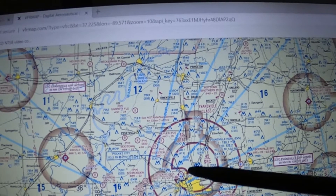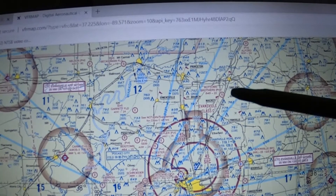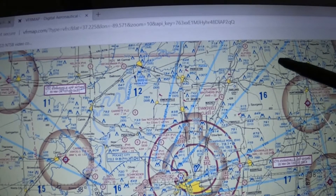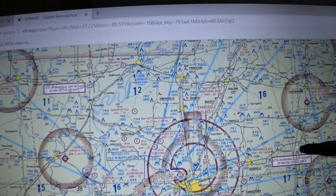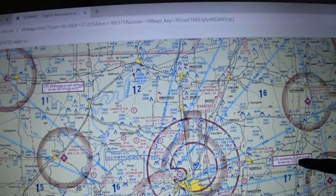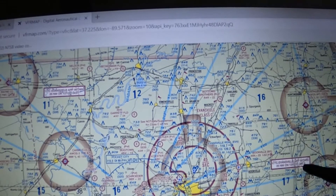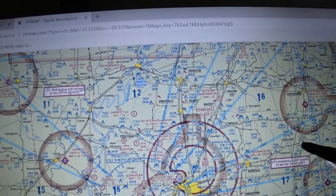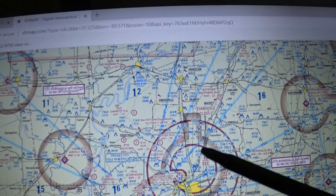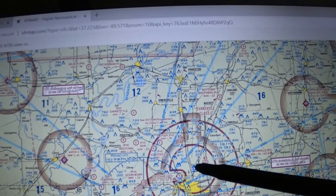Do exactly what the tower tells you — enter downwind for runway 20, left base, whatever. If asked which frequency to use when there are multiple listed (e.g., 127.35 and 124.025), the answer is to look at the Airport Facility Directory under Communications — it will tell you which sector uses which frequency. Contact approach control, they hand you to the tower, and you come in and land.